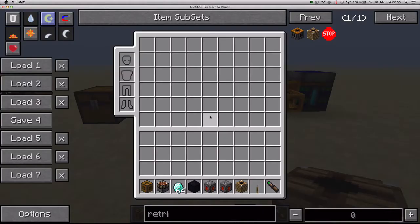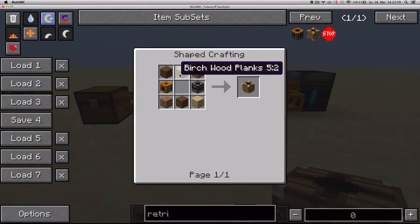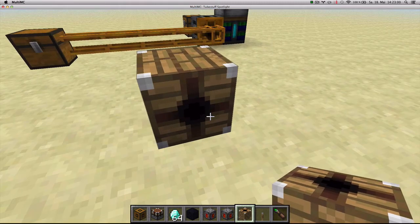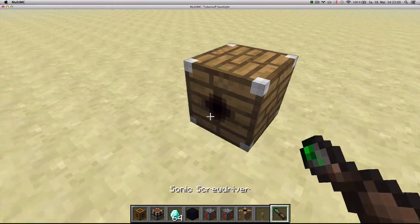First up, let's take a look at the Retrievulator. The Retrievulator is crafted like this: six wood planks, a regulator, and a transposer from RedPower. When you place it, you can see that it has an input side and an output side, and you can rotate them with a screwdriver.